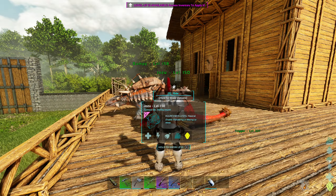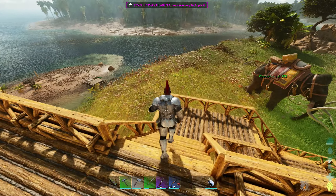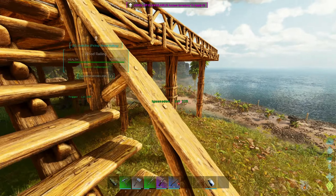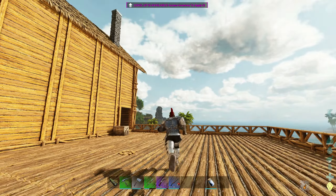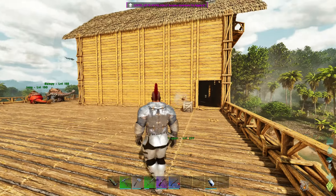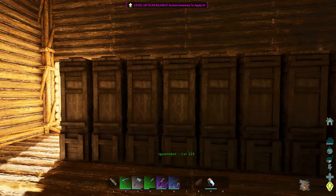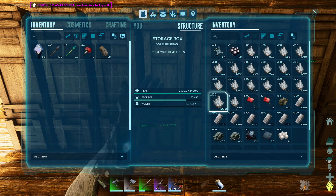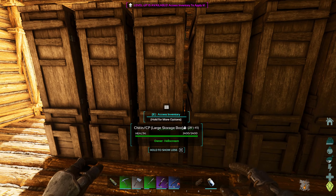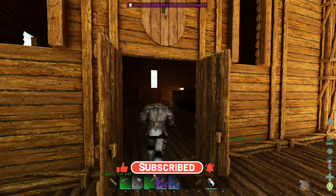Good name — I like it, I'm pretty sure it's from an anime. Now, what else have I been doing? I tamed an iguanodon, it was a 150 just chilling not far from here, so I threw it in the taming pen. I also have a hole in the side of the base because the next episode we're going to be putting an extension on. But we need polymer — polymer is the big problem. I've got tons of crystal, tons of metal, and cementing paste, but I've been super busy off camera.